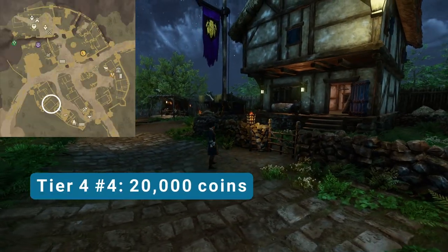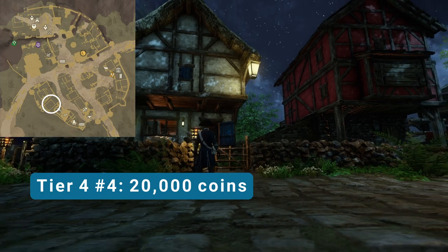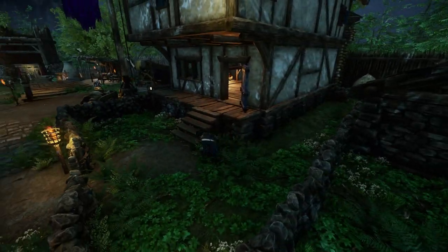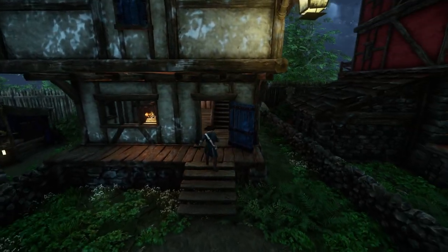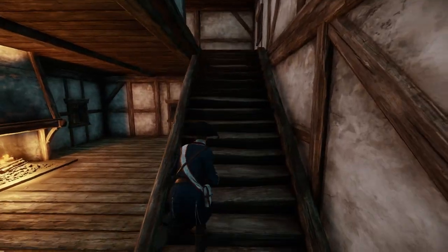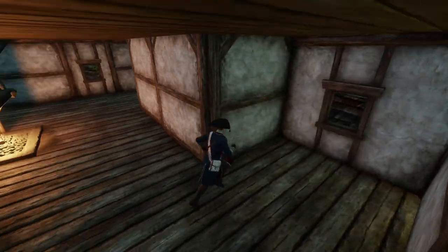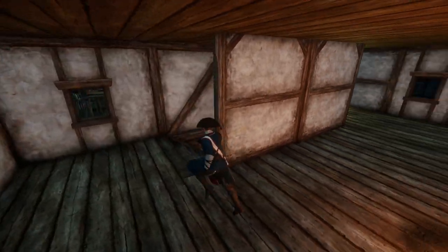Our next tier four is on the southwestern side of town, very close to the southern crafting area. Let's take a look inside. We've got a little front yard, a little side yard, and a front porch. The main floor has a fireplace, the second floor has another fireplace, and that's it for this tier four.